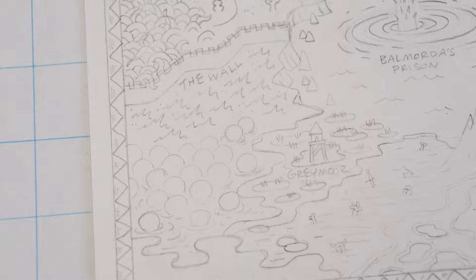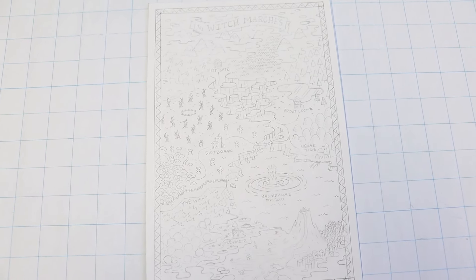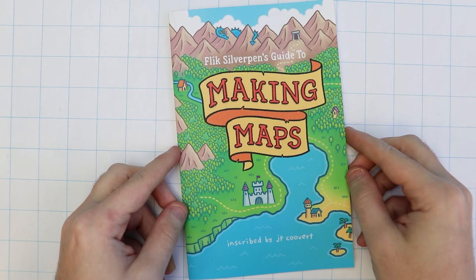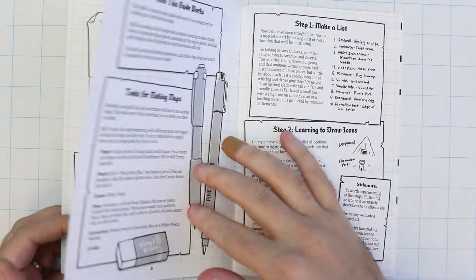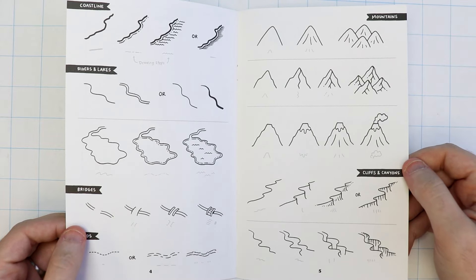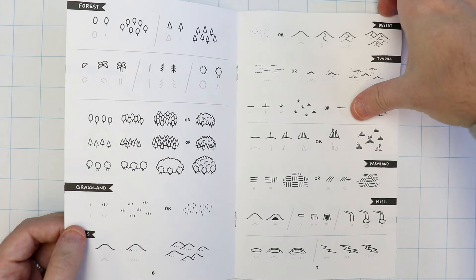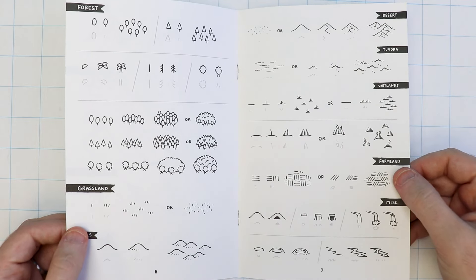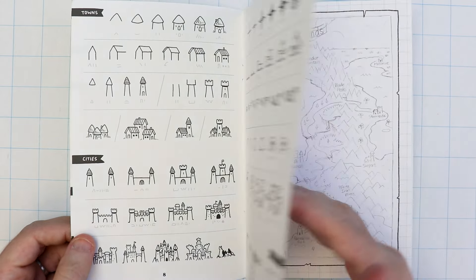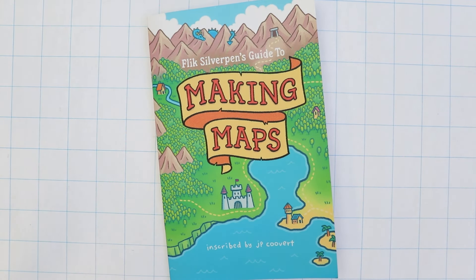Each month on my Patreon I make a new zine, and this month the January zine will feature this map. It's the example map for Flix Silverpin's Guide to Making Maps More Fantastical, which is the sequel to Flix Silverpin's Guide to Making Maps — a step-by-step guidebook on how to draw fantasy maps. The new zine will have instructions for even more fantastical locations to drop in and add variety to your world maps. Check out the first link in the description to visit my Patreon.